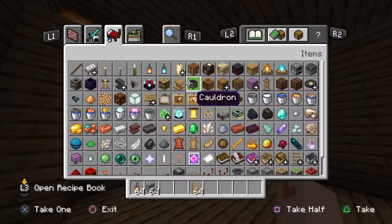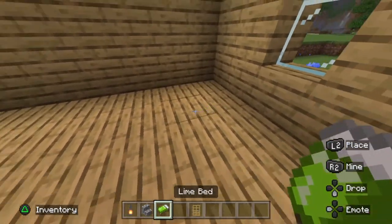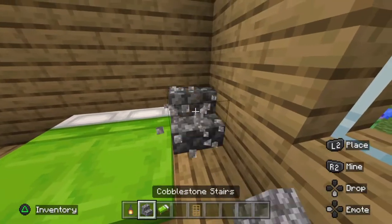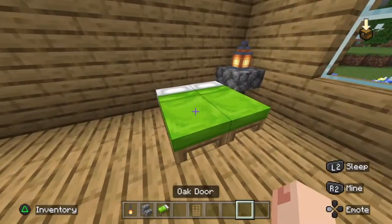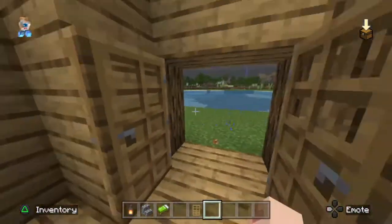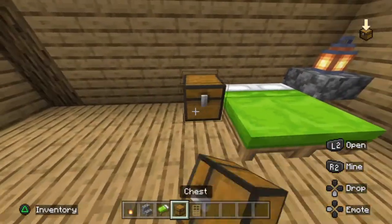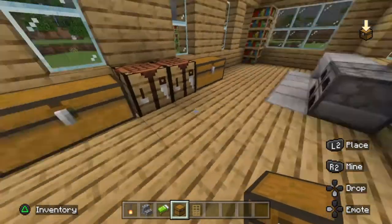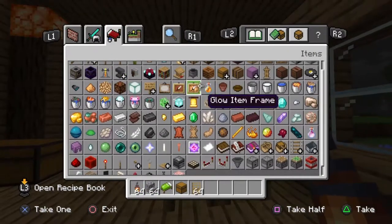Now you want to get yourself a nice bed — any color works. I'm going to use lime for this tutorial. Add the bed here, and if you want a double bed you can do that. Add a beautiful lamp: put down a table, make the stairs upside down, and add a lamp for a nice nighttime lamp. Also add some doors. Then place chests around the house — we'll add some here and there too.